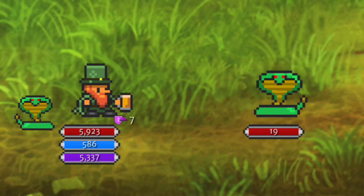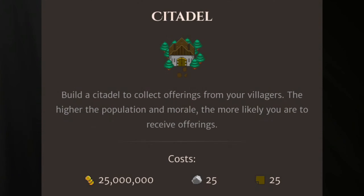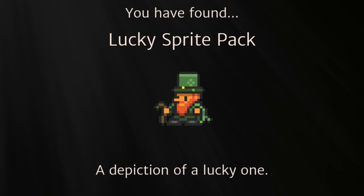So I wasn't planning to make a video today, but I just wanted to get the news out there that if you visit your citadel in your town, you can actually pick up the Lucky Sprites pack. It's just an automatic win — if you just click Claim, you can get it automatically.